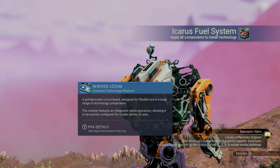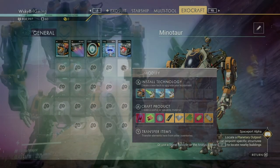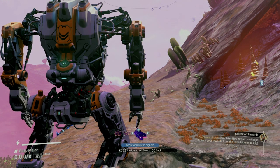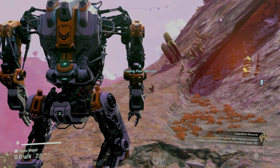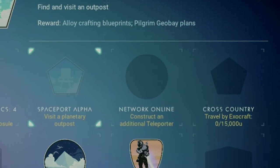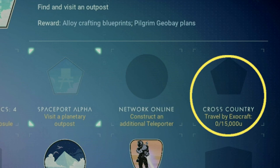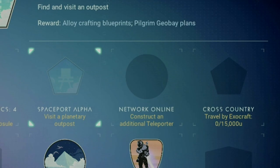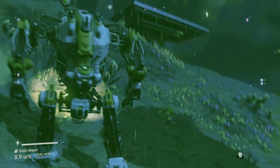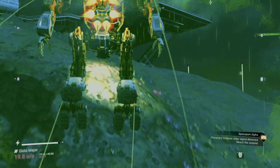What you want to focus on is the Minotaur radar array. With this equipped, you can go into your quick menu and select the far right option, which is scanning for a planetary outpost. As you can see, we found a trading post. Now it's a bit of a slog to get over there, but it's not too bad. The cross-country milestone inside phase 4 has you traveling 15,000U by Exocraft, so you might as well knock a little bit out here. Once you finally make it to the outpost, go ahead and head inside, and this should trigger your milestone.